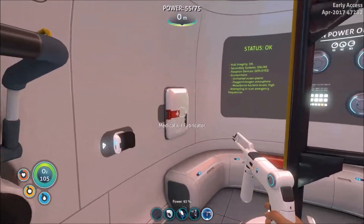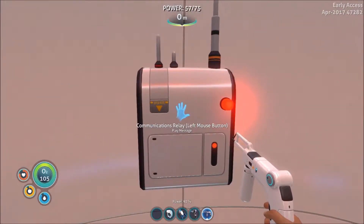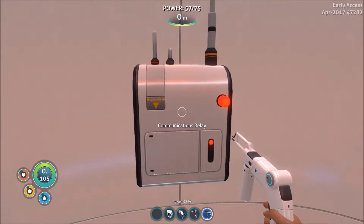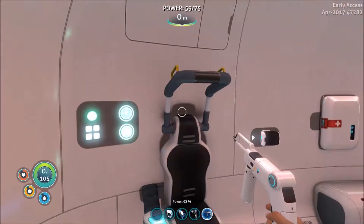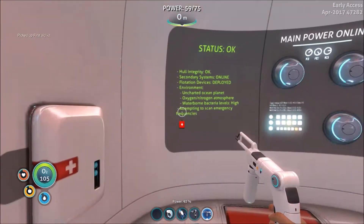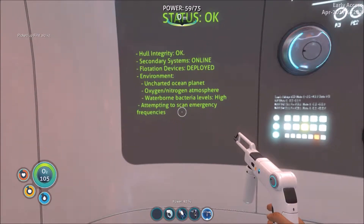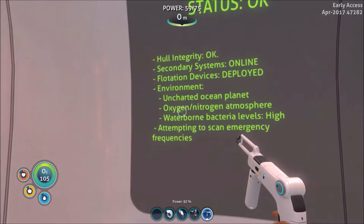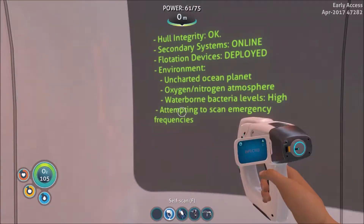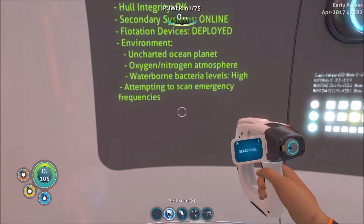This is an automated bounce back from the Aurora mining vessel. Your distress signal has been received. An emergency relief team will be dispatched to your location. The estimated arrival time: 9, 9, 9, 9, 9 hours. Oh, that's nice — just 999 hours until we're rescued. Don't worry. We got all this stuff: oxygen, nitrogen, atmosphere, untargeted ocean planet, waterborne bacteria levels high. Yeah, that sucks. Actually, we could perform a self-scan. Infected — that's all it says. Just infected. You're fucked.